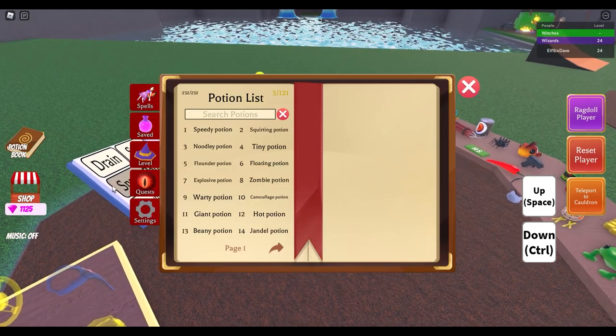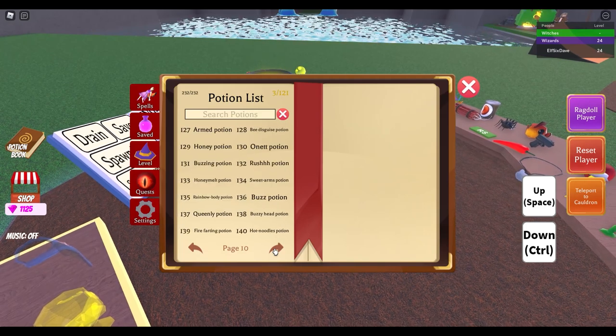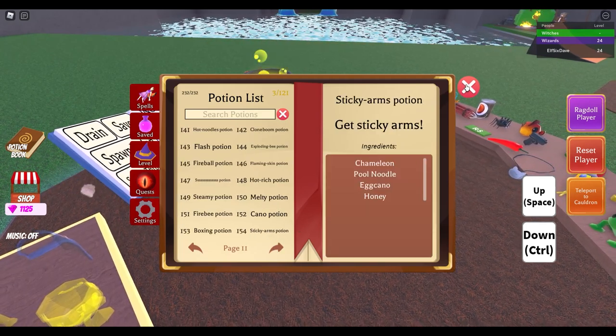But I just had a crazy idea. What if I could somehow pick it up and put it in my cauldron? Would it do anything? Firstly you will need to fly, because it is up high.